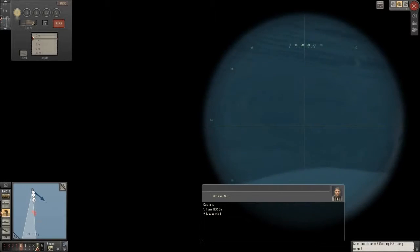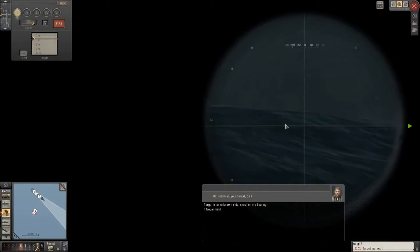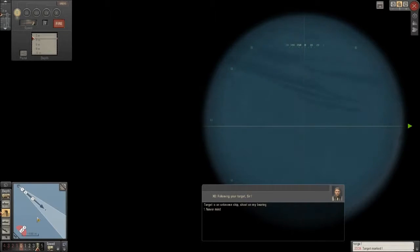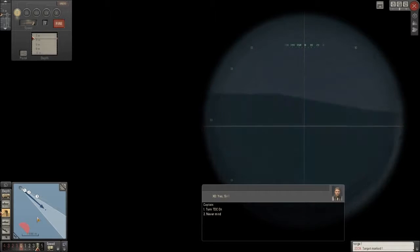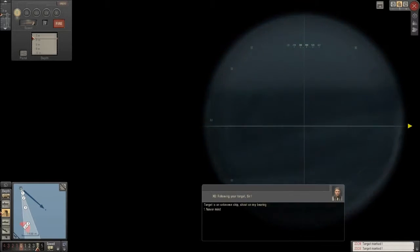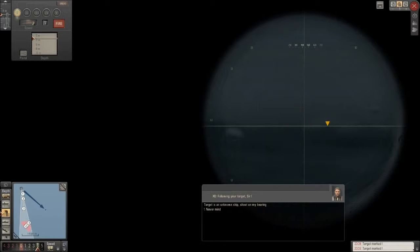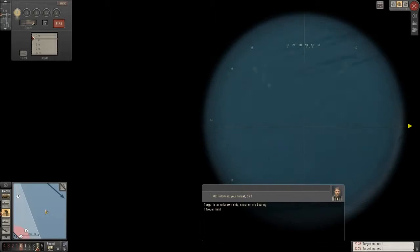Let's just see how we're doing. I think we might be able to intercept this guy. Let's do a little time acceleration so we don't have to wait around too long. Shooting in rough seas like this — this is no easy cakewalk like sinking submarines in the Baltic. This is pretty rough stuff, because I do believe the waves can have an effect on the course of the torpedo. I'm not entirely certain — that could just be an excuse I make up in my head, but it seems like a perfectly valid excuse.